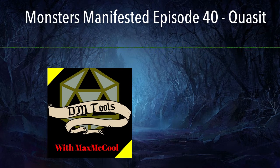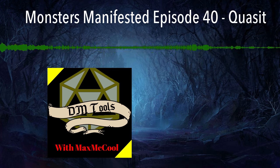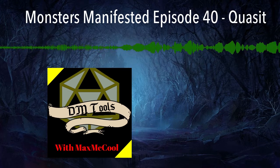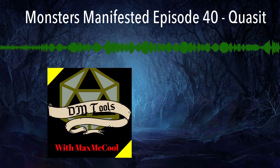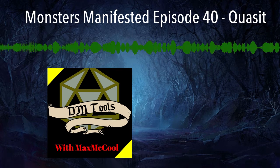The quasit is a tiny fiend demon shapechanger with a chaotic evil alignment. It has an armor class of 13, hit points averaging 7 (or 3d4), and a movement speed of 40 feet. Its ability scores are Strength 5, Dexterity 17, Constitution 10, Intelligence 7, Wisdom 10, and Charisma 10. Its skills include Stealth +5. It is resistant to cold, fire, lightning, and bludgeoning, piercing, and slashing from non-magical weapons. It is immune to poison damage and the poisoned condition. It has darkvision 120 feet, passive perception 10, speaks Abyssal and Common, and is Challenge Rating 1.